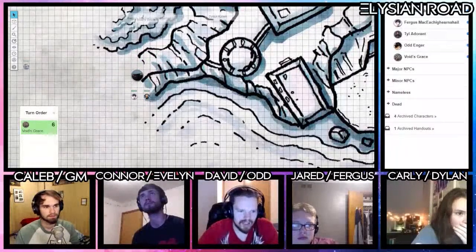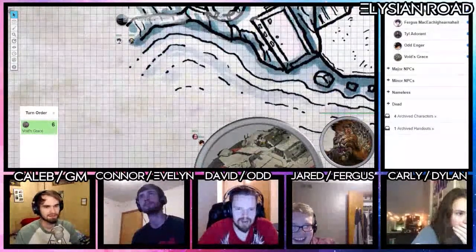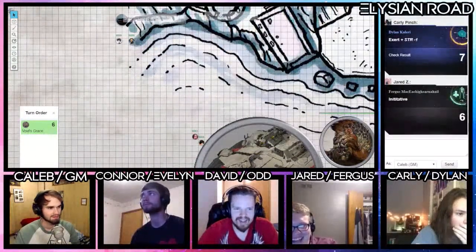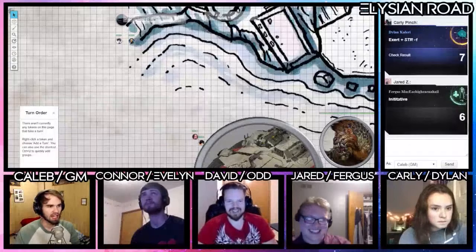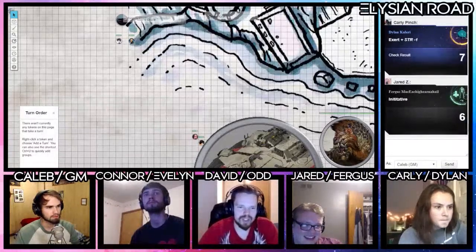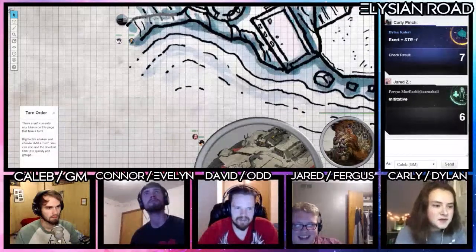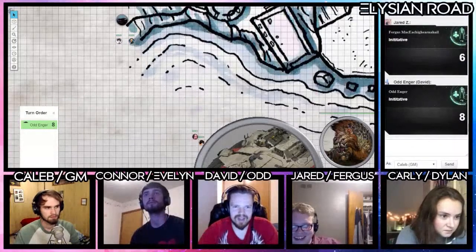Are those tiny little things? Yep, and this guy's huge. How did I do that so big? You just rolled the Void's Grace initiative. To do that, click on your token and then click initiative on your character sheet. When you roll initiative it's based on your token. The Void's Grace got a six.